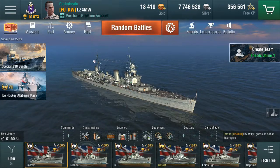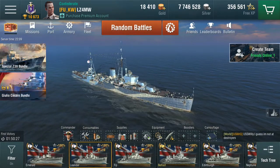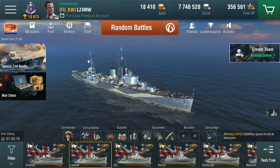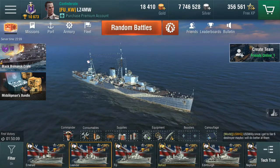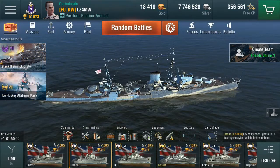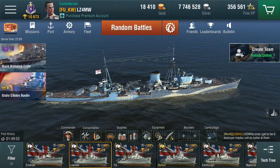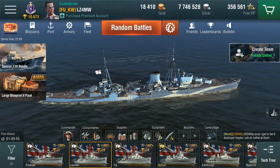The Leander is where the line sort of matures. Each development up to this point adds something: the Weymouth is the base structure, the Caledon adds torpedoes, the Danae adds slightly more torpedoes and a larger hull, the Emerald adds smoke, and the Leander is where it all comes together. As you can see in the video, it has two turrets at the front and two at the back with two guns per turret — eight six-inch guns total. It fires to 11.07 kilometers with camo factored in.